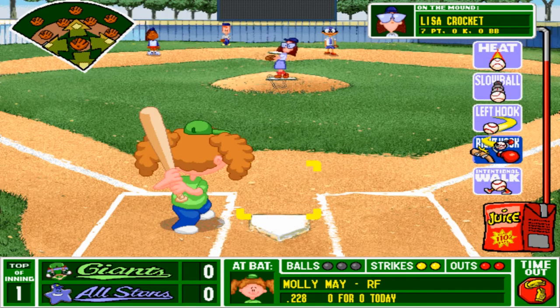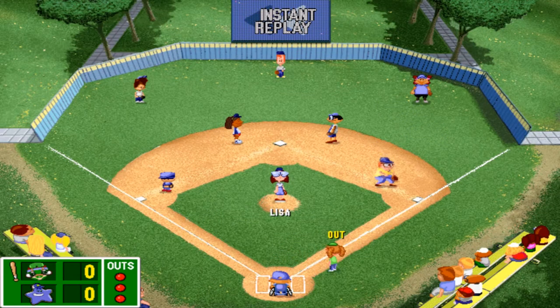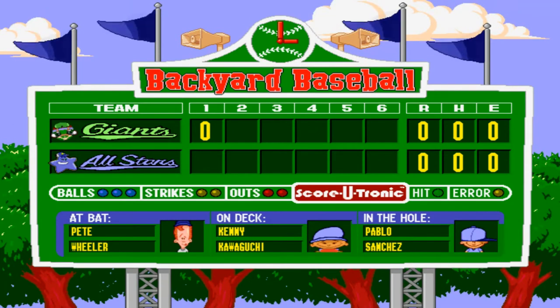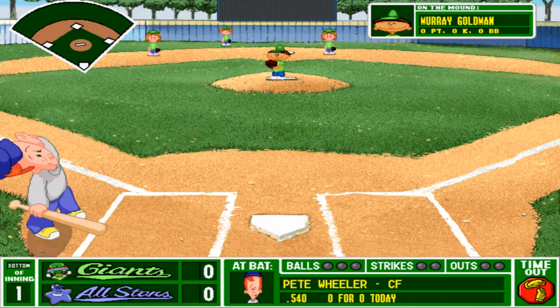Maybe I'll swap out Lisa for Angela because Lisa's a little OP. And there, Lisa demonstrates my point. Pete and Kenny are an unstoppable combo because they're both fast and can basically always get on base, and then Pablo and Keisha can help them get home.